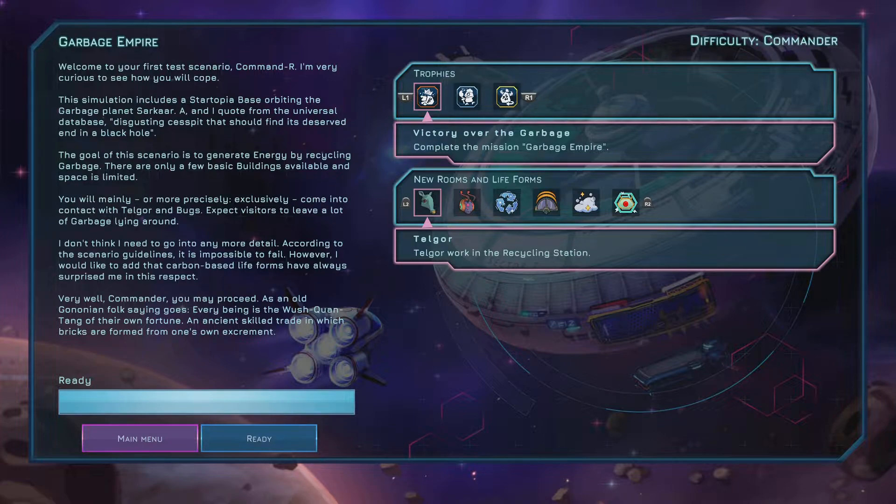I'm loving the robot already - that proper sarcastic, snarky robot is great. Looking at the trophies: complete the mission 'Garbage Empire', earn 222 positive ratings in the Garbage Empire mission, and complete the mission under 15 minutes. For life forms we've got the Telgor and the Bug - the Telgor works in the recycling station, Bug Rothorians work in the communication center. A berth can satisfy the needs of sleep, food, thirst, and hygiene. Fuzzy charging stations charge your Fuzzies - I have no idea what Fuzzies are yet.